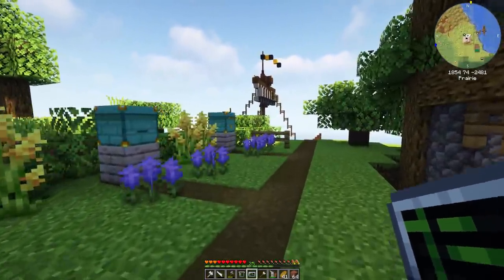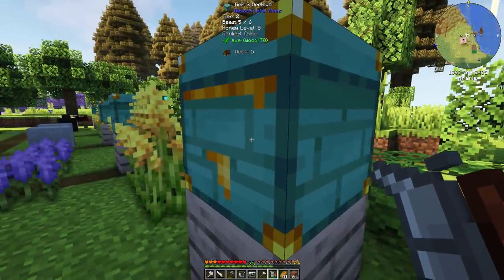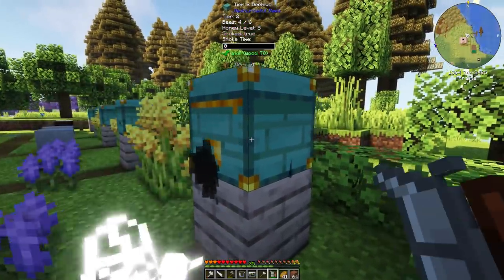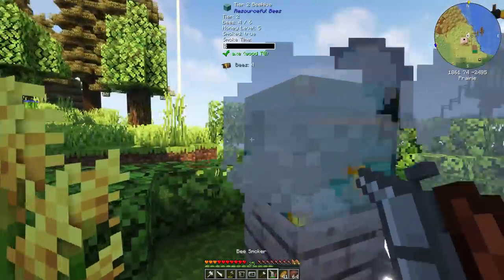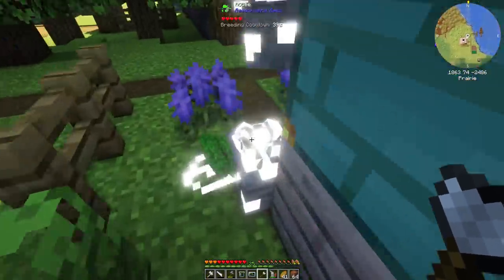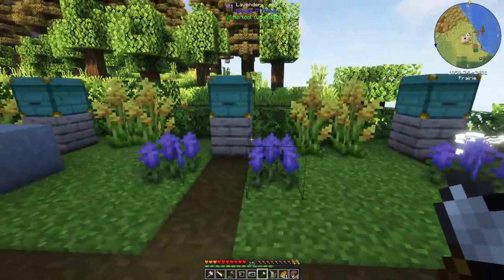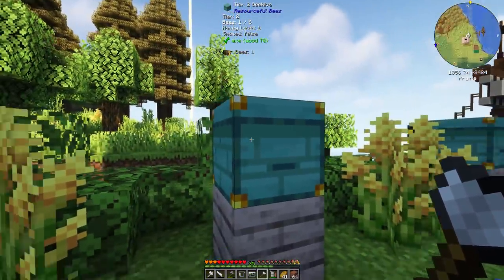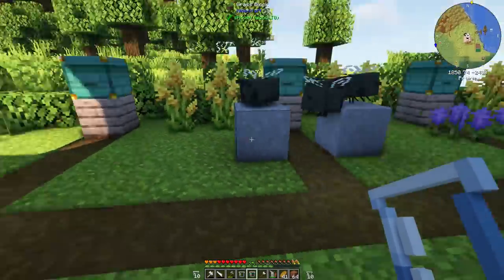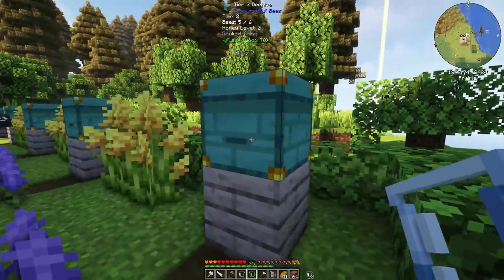Already look — you can see this hive is brimming with RGB honey. Bees 5 of 6, honey level 5. Let's smoke it. Scoopy scoop — look at this, eight honeycombs! Amazing. We've upgraded our hives so much. This is super fantastic.